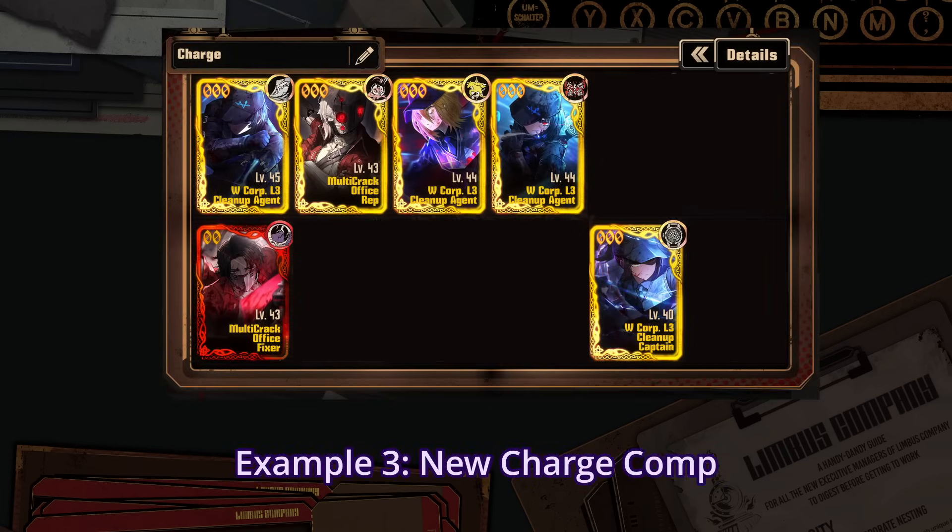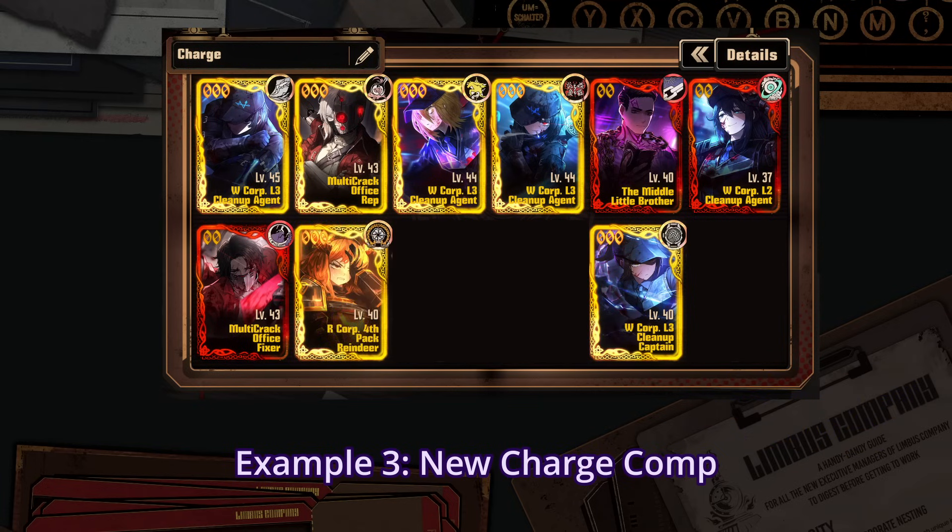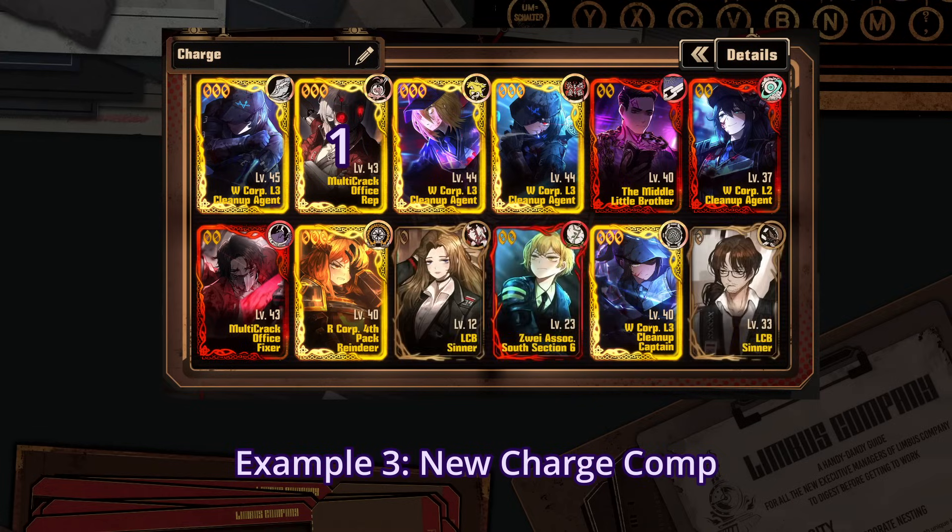Now for a third archetype: let's try with the new charge comps. Some things might feel counterintuitive here. The first being that W Corp Meursault does not benefit this comp that much in terms of passive, as they don't rely on Rupture for damage. This could add with Yi Sang, but overall I prefer putting in Middle Meursault, who is sure to bring support. Then while making the comp, I chose to keep Yi Sang in for Sin's damage and utility, and also because Anglu's support is good in this team. Then R Corp Ishmael is good for increasing Faust's damage, and afterwards we found the 3 usual IDs by default for a lack of better option.